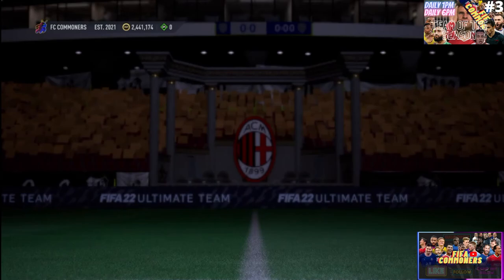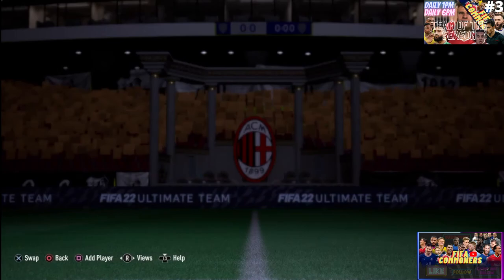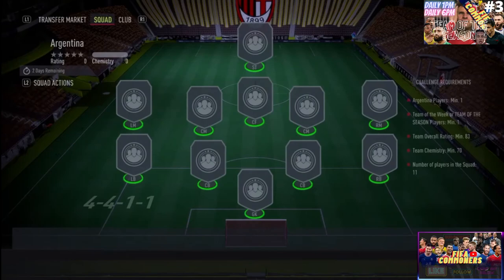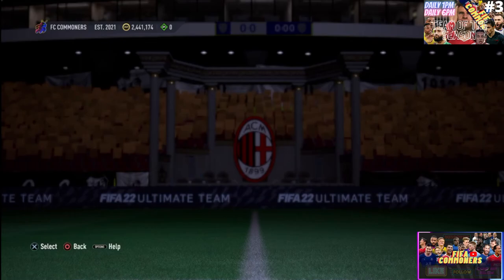Moving on to what you need to do to complete this — it's actually very affordable. The first panel requires one Euro DV player, one Team of the Week or Team of the Season, 82 overall, 75 chemistry, and a 4-1-2-2 formation. That is A-OK. E-Sports did a very good thing by making it so cheap. The next panel is only 83 overall and also very affordable: one Argentinian player, one Team of the Week or Team of the Season, an overall of 83, team chemistry of 70, and a 4-4-1-1 — so a bunch of midfielders and a few forwards, and you should be able to complete this.